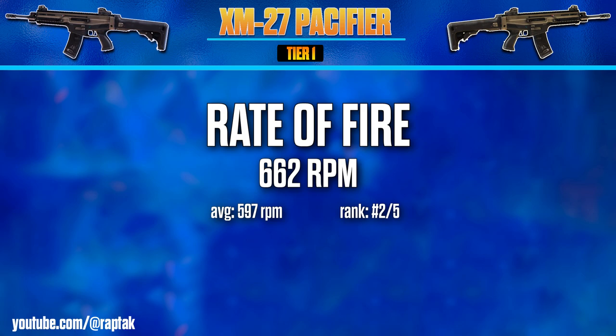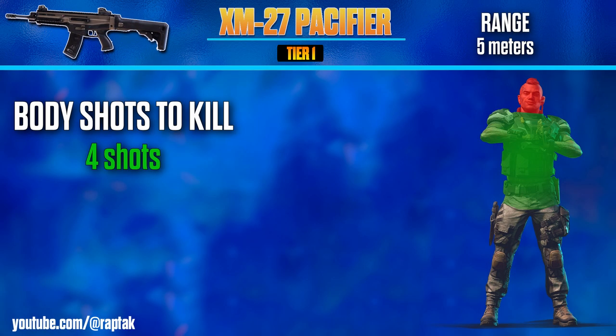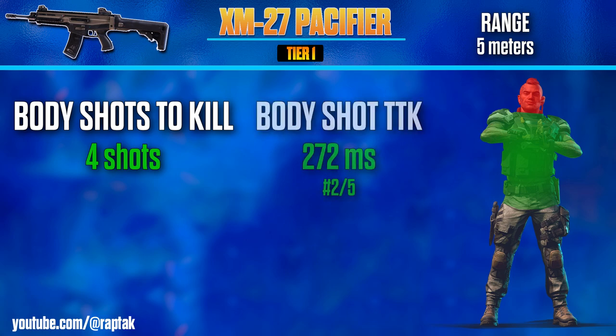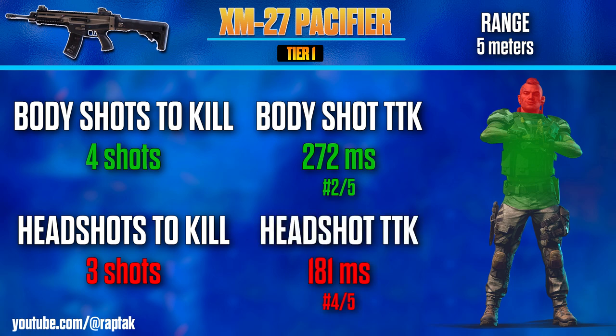As far as damage goes, we're going to be looking at 4 different range scenarios ranging from 5 meters to 50 meters. First up, close quarters combat at a 5 meter range. This weapon takes 4 shots to the torso to kill a target, giving it a TTK of 272 milliseconds, which is very good — ranking it 2 out of 5. As for headshots, I must warn you this weapon is quite disappointing. You're looking at a very small damage increase from body shots to headshots. At 5 meters, it's 3 shots to the head to kill, giving a TTK of 181 milliseconds, which is the second worst out of all the assault rifles.